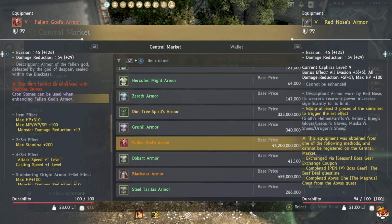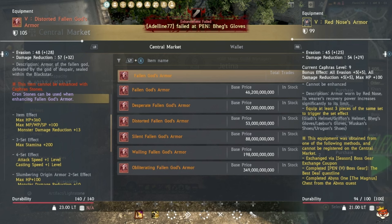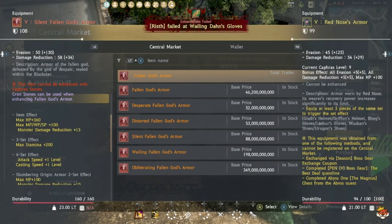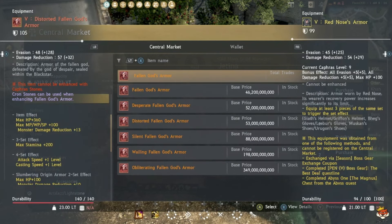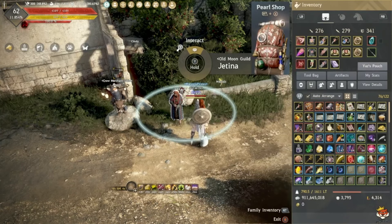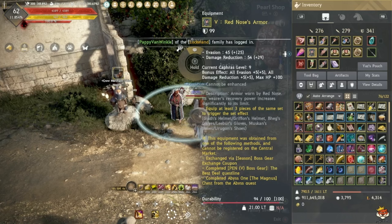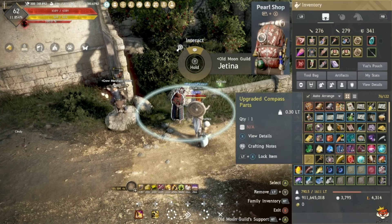Fallen God Armor at base has the same stats as Red Nose, currently listed at 46 billion. At DUO it's 105 AP and at TRI it's already 9 more DP. That extra DP is a lot. To upgrade it to Fallen God you need to hit Kafia Level 10 (C10) by grinding areas that give Kafias.